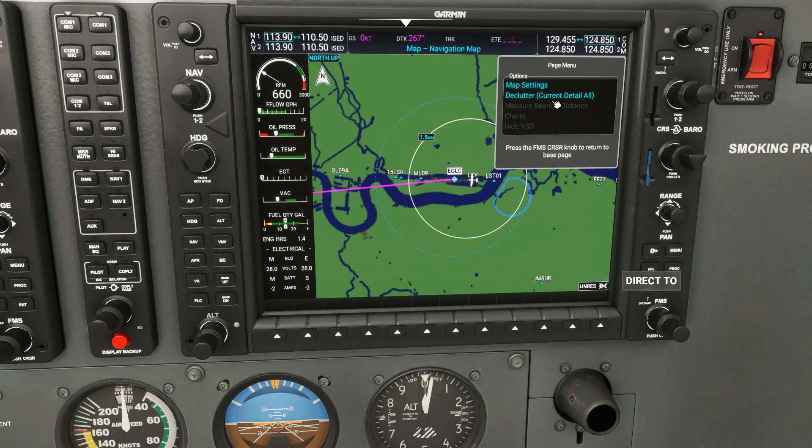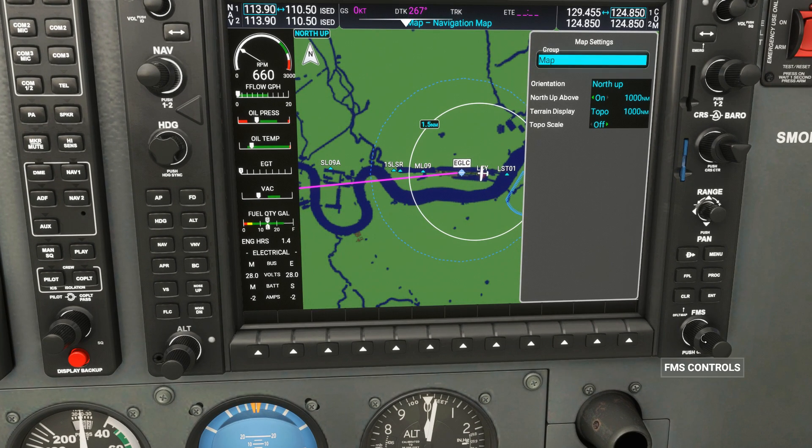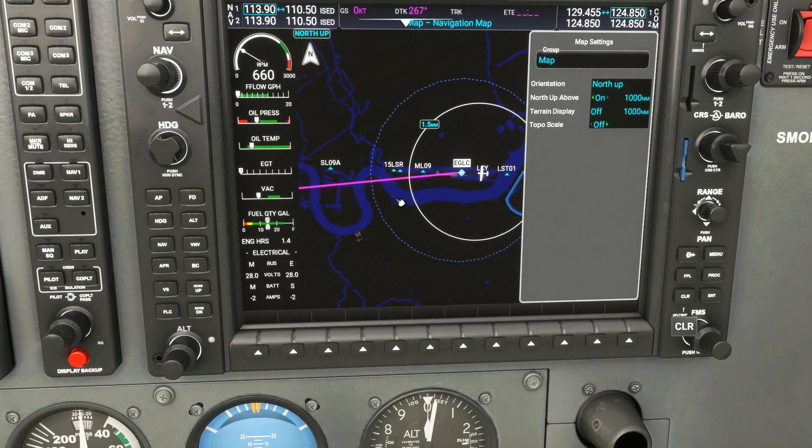Let's go to the Menu button again and press Enter into map settings. On this map function you can change things like terrain display. Using the inner knob of the FMS, navigate to the terrain display option, then use the outer knob to turn it off for a very basic map view with no terrain detail. I prefer terrain detail on, so I'll go back to Topo and press Enter.